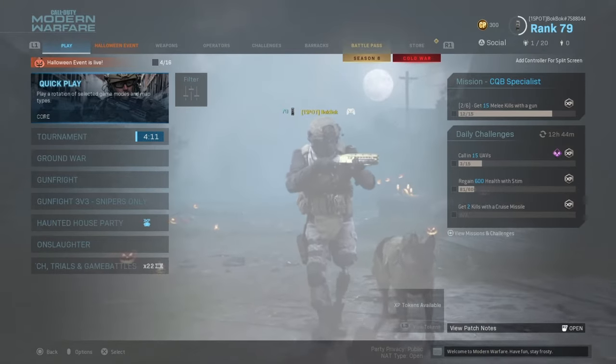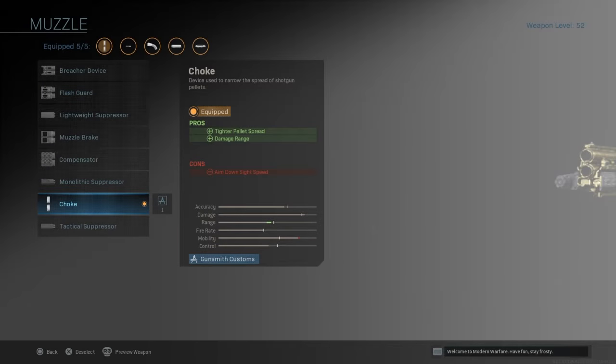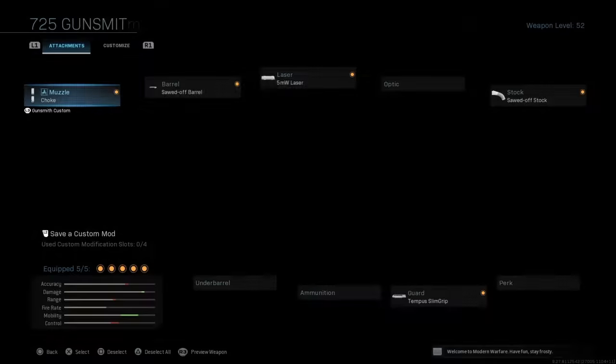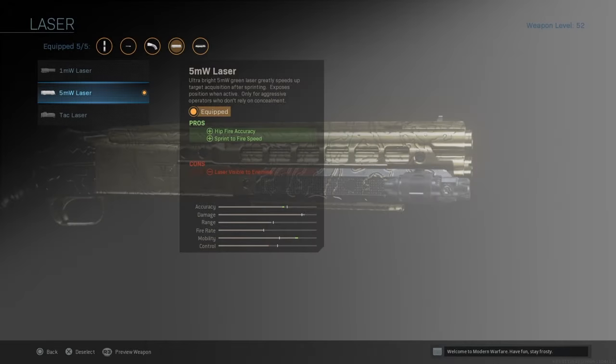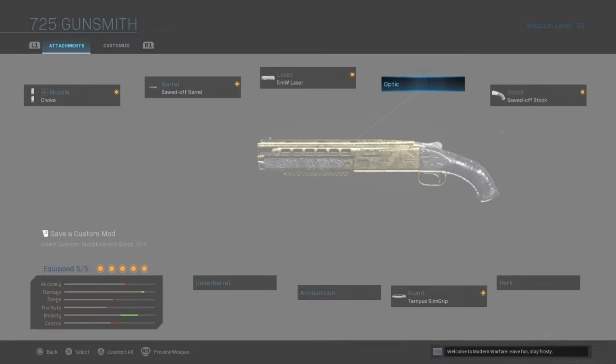Let's get into the gun. You want to put on the Choke for a tighter pellet spread and damage range, a Sawn-Off Barrel, and a 5mW Laser — everyone puts a 5mW Laser on the shotgun, and without it the shotgun is pretty bad. Also the Sawn-Off Stock, Tempest Slim Grip. I got gold on this gun because shotguns are pretty easy to get gold on.